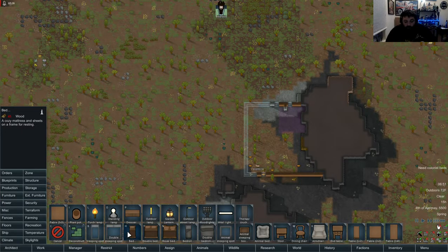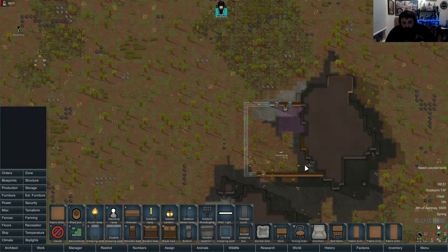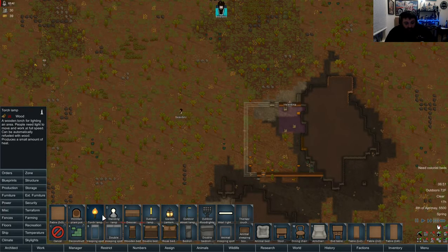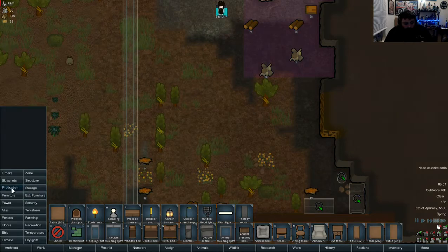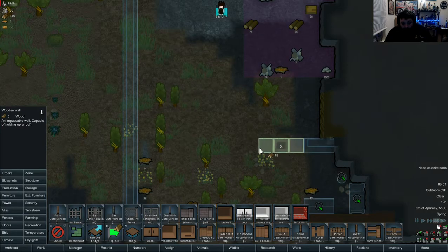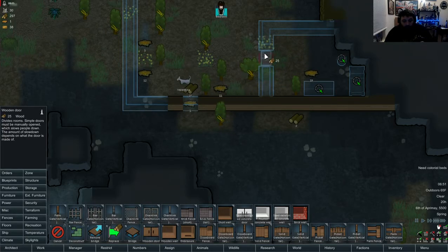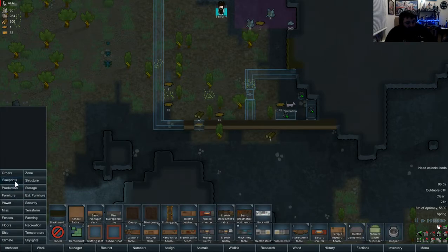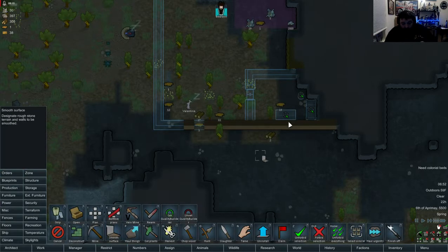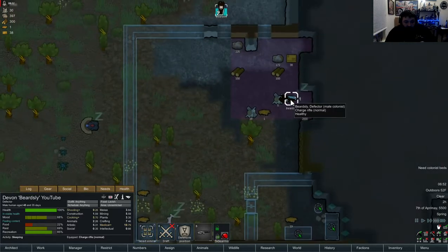Furniture - bed. We'll put his bed right there, give him a little flower pot and a dresser right here, then wall it off. Door right there - that'll be a nice little bedroom. I should smooth the walls too. We'll smooth all those surfaces, it'll make it nice. He's gonna sleep on the ground tonight and be mad tomorrow, but it's alright - he'll make it, he's tough.